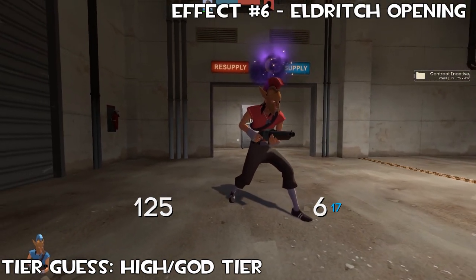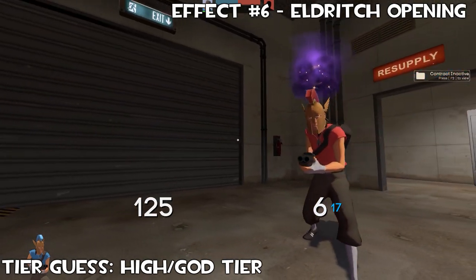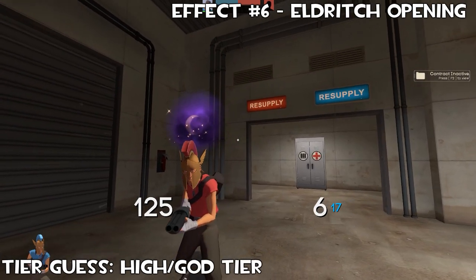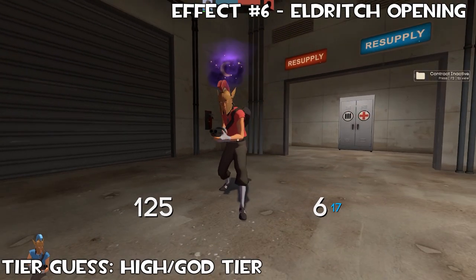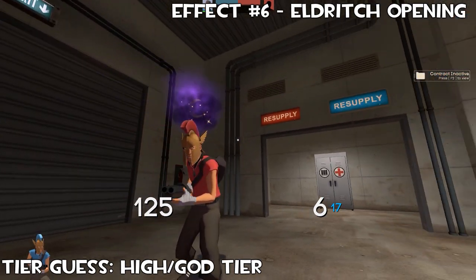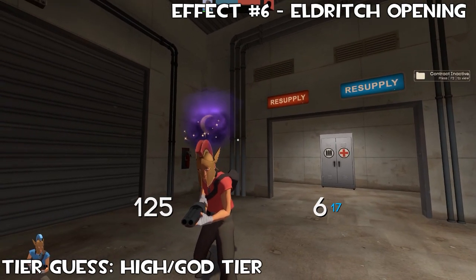This is the third and final effect in the set — Dark Doorway. It's a more dark purple version of the previous effect. The three colours picked by the creator are three beautiful ones: a very dark purple, very light purple spotlights coming out the top, and once again those sparkling moon and stars around it. I feel like out of the three, Galactic Gateway — the blue one — is going to be the most expensive. All of them are going to be very high tier, possibly god tier, and probably the most expensive unusual effects from this Scream Fortress case.